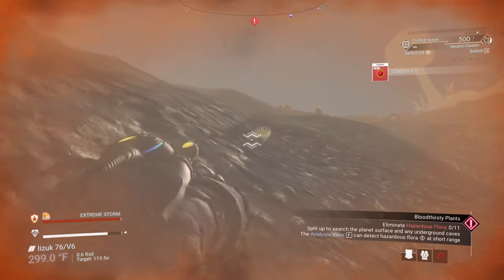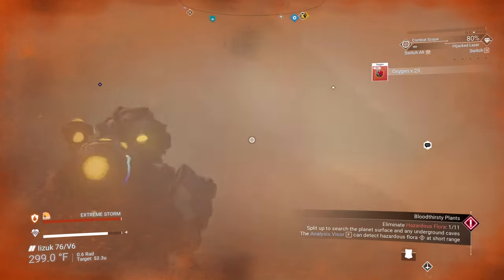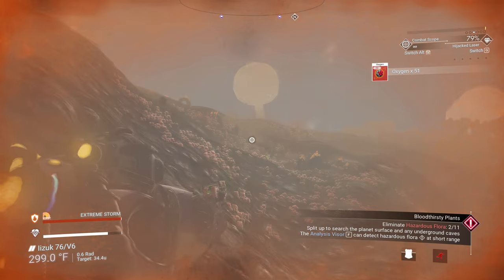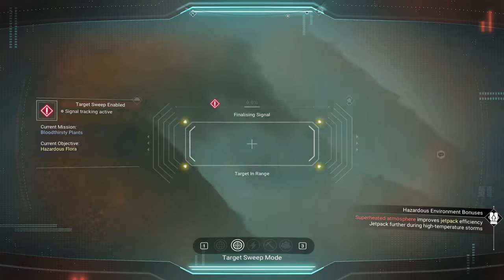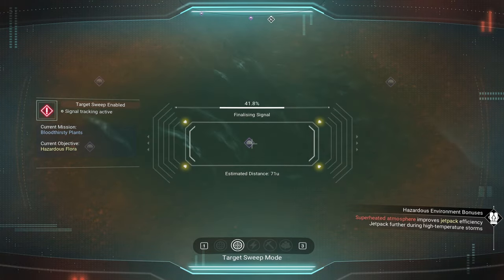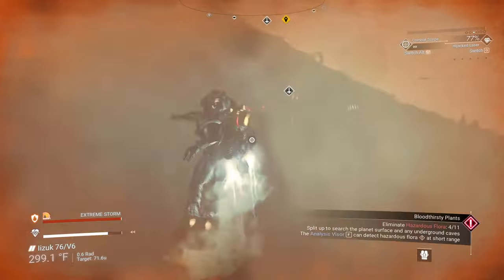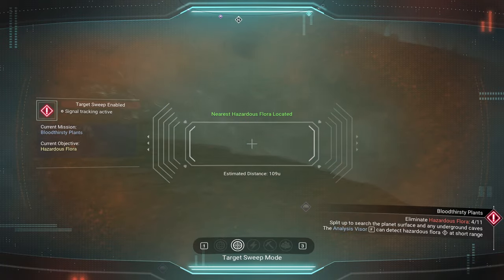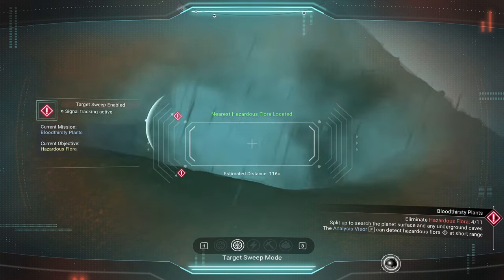There's our first hazardous plant. We're going to use the laser — not the neutron cannon — to take it out. And there's another one right over there. Got that one. Another one right next to them. These things are all over the place up here. Occasionally it will show ones that don't really exist in front of you — don't always trust the radar to tell you there's one close by. It may be lying to you. Just look for the red icon in your visor.